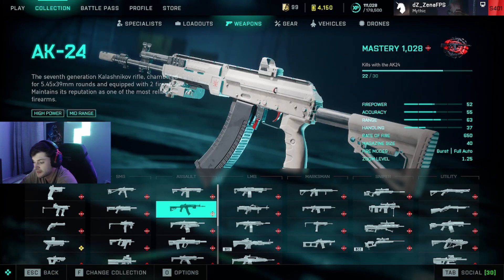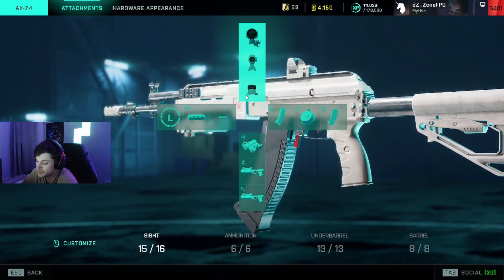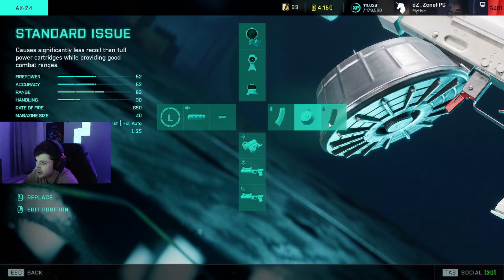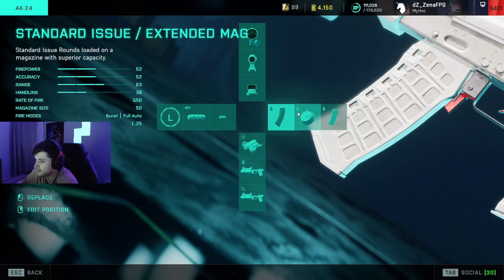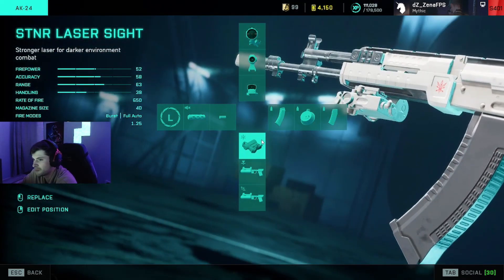I think now is a good time to talk about my experience using it, why I like it, and go into my attachment loadout. For sights, I always run a red dot. For ammo, I start off with standard extended, which is 40 rounds, then swap to the 50 round drum, and lastly the 30 round standard mag. I very rarely run out of ammo with this combination, and if I get to that last 30 round mag I can make it back to an ammo box.